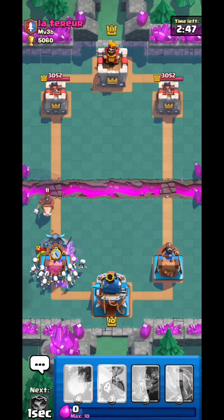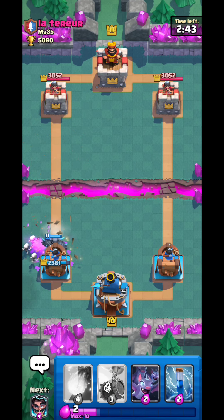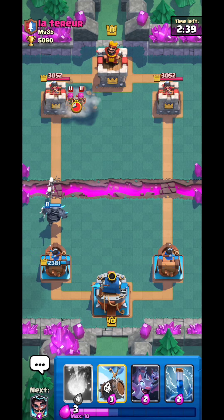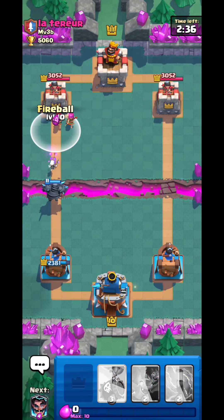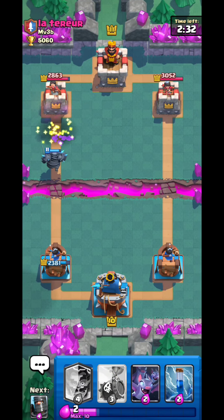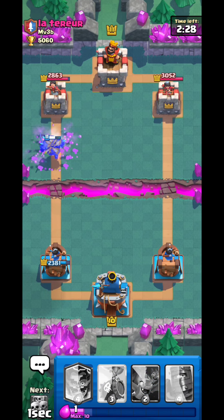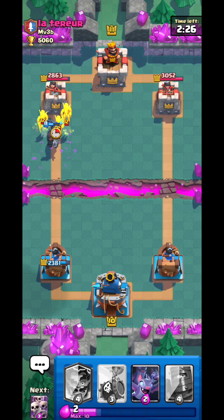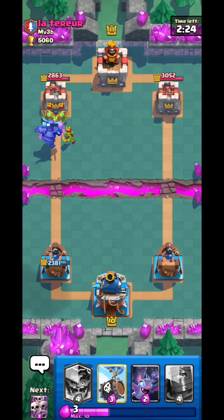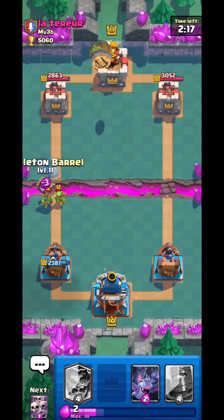I'll go PK. Okay, it got one-hit — whatever, who cares. Wow, Skeleton Archer — maybe he's a pro player. Usually people in Challenger 1 never use Skeleton Archer because it seems like a bad card, but if you see someone using it, it's probably a pro player or someone with better skill than the average Challenger 1 player. I'll go Skeleton Battle right here, Bats for the Battle — boom.